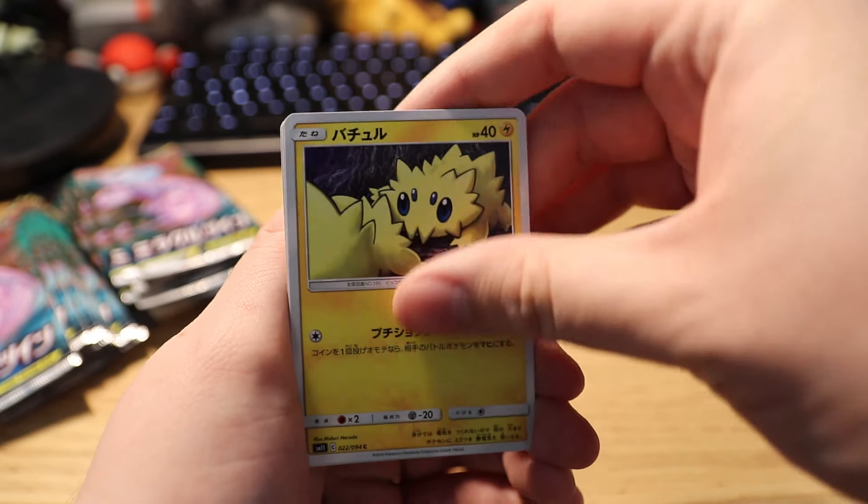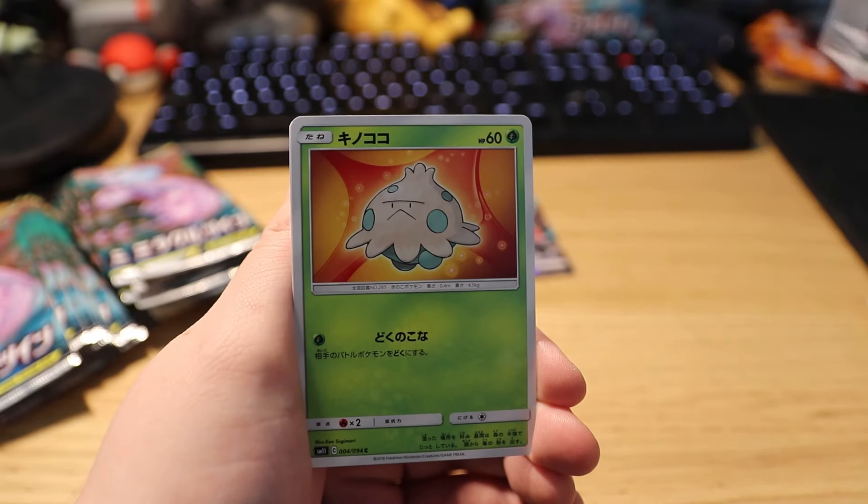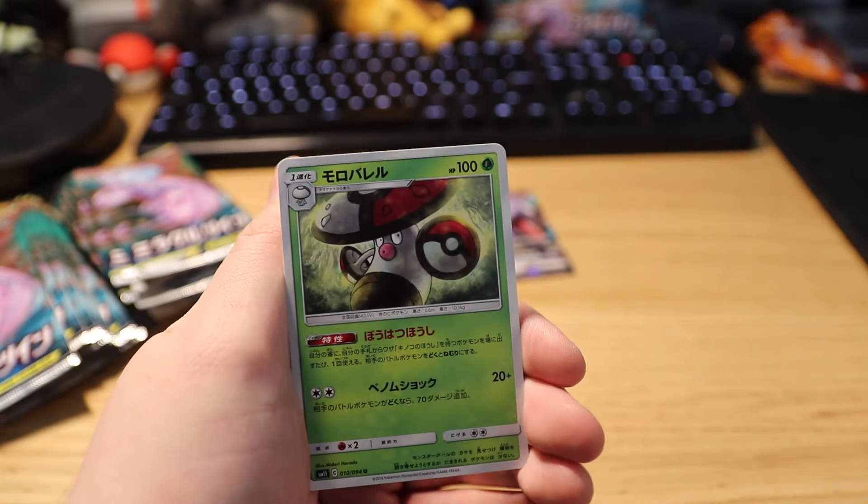We got a Leavanny, we got a Joltik, we got a cat, we got a Seel, and we got a non-holo Breloom.